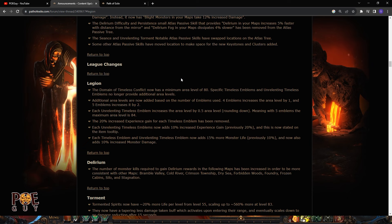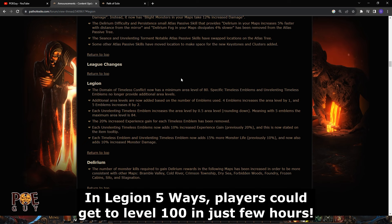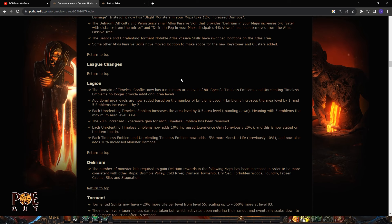I did a guide on how you can get fast levels in the Domain of Timeless Conflict legion farming. I explained that this way you can get to level 100 in one day — in eight hours or six hours. You finish the campaign, go to Blood Aqueduct to level 68, then go into legion runs. You can buy them on TFT Discord or in trade channels and get to level 100 in six or seven hours depending on the runner, which was very overpowered.